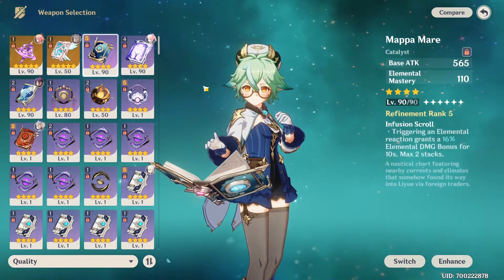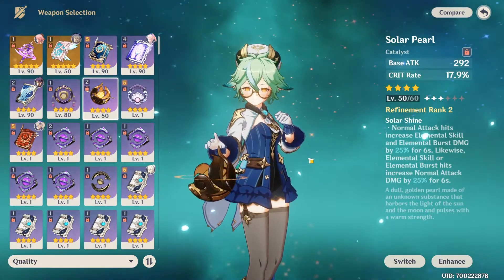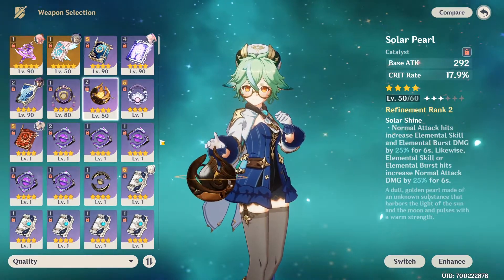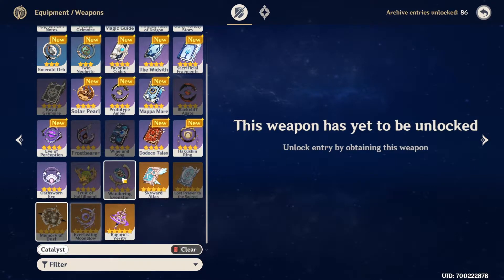Mappa Mare is good — it's a free-to-play option and it's decent. Solar Pearl is okay; I think it will be fine with her but not amazing. Some weapons are bad because they give you energy recharge — you don't really need energy recharge on her, so I don't highly recommend those. Lost Prayer to the Sacred Winds is okay. Don't play the Darknut please. Memory of Dust is not good on her.